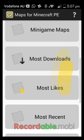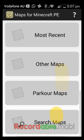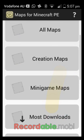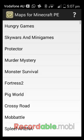There are categories: adventure maps, all maps, creation maps, minigame maps, most downloaded, most likes, most recent, other maps, parkour maps, and search maps. I'm just going to go into all maps — actually that doesn't work, so let's just go to minigame maps.